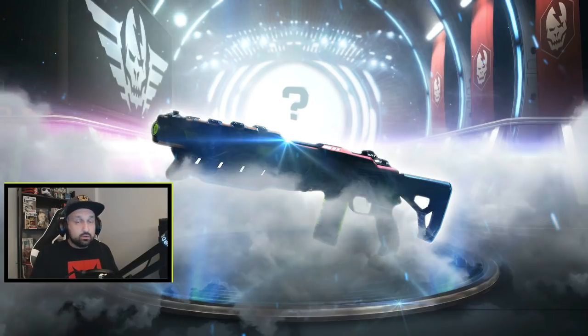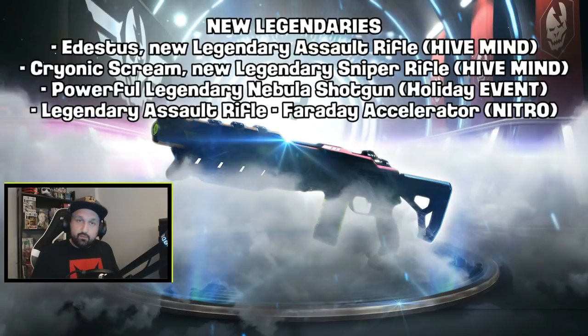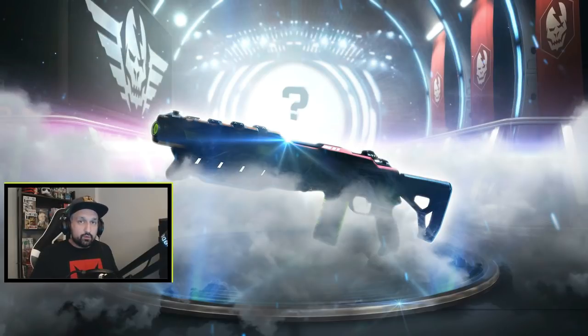We were announced four new legendary weapons in the 0.7.5 update. Here's what we know: we should be getting four new legendaries, maybe more. The first two legendaries should drop from Hive Mind — yes, Hive Mind is coming back — we should get an auto rifle and a sniper rifle. The auto rifle name escapes me right now, and the sniper is called Cryonic Scream. Then one more in the holiday event later — a new shotgun called Nebula — and another AR called Faraday Accelerator, which will be at Nitro's shop.